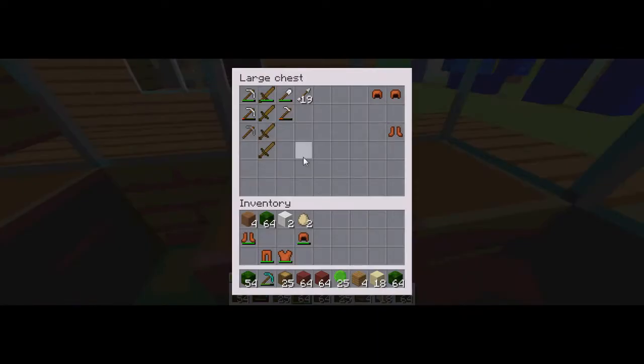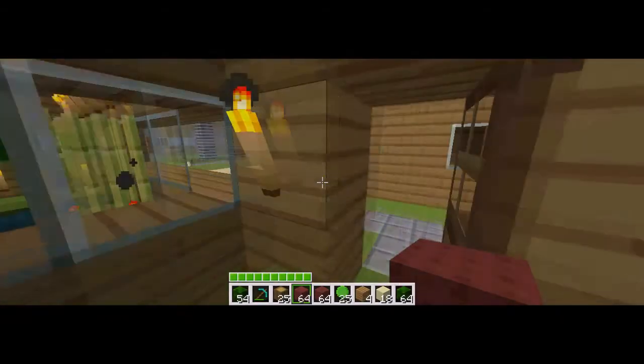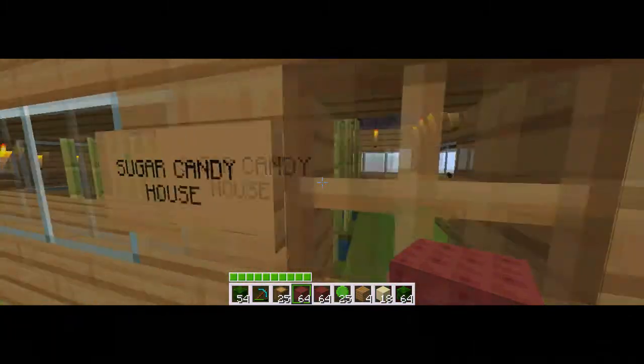This is going to be a diamond and gold chest — obviously not a lot in there at the moment. And this is just weapons, pickaxes, and everything else, and armor.